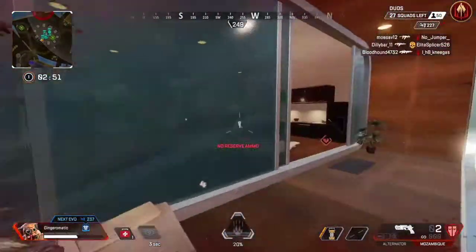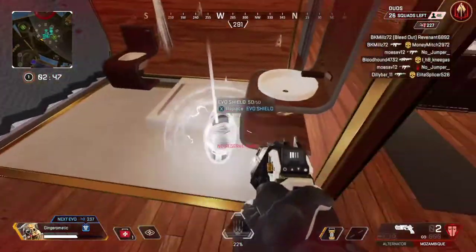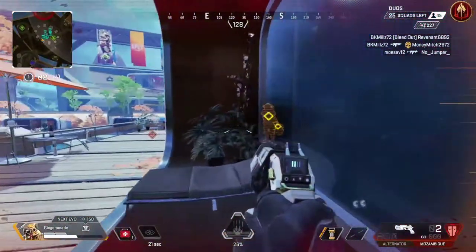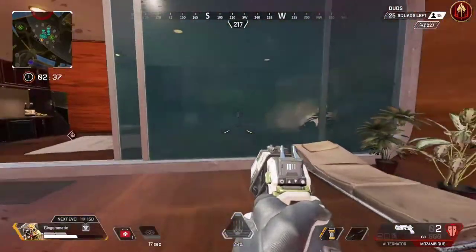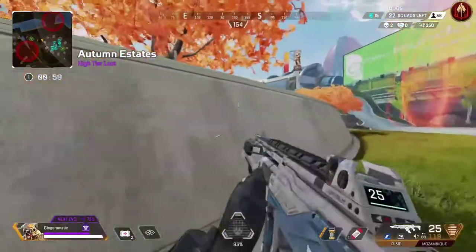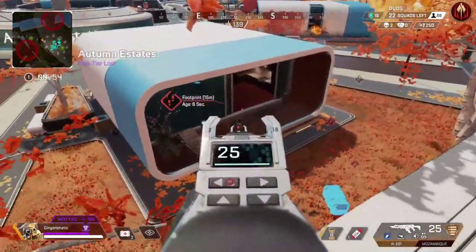First up is HisScan. Use HisScan to help your teammates. You can scan enemies to show where they are, as well as where they're looking, which can lead to flanks as well as pre-aiming your opponent. HisScan can also be used to lure people to you as your teammates will revive, or it can even deter them from pushing.